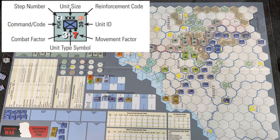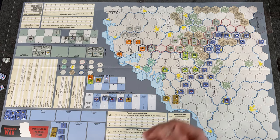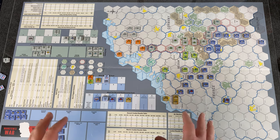Counters are fairly standard with NATO symbology in the middle indicating the unit type. On the left you see the army group assignment, on the right the unit ID. The top shows the size — most units are army or corps sized. The bottom has two or three numbers: attack and movement, or attack, defense, and movement. You move hex to hex like any standard hex counter game.